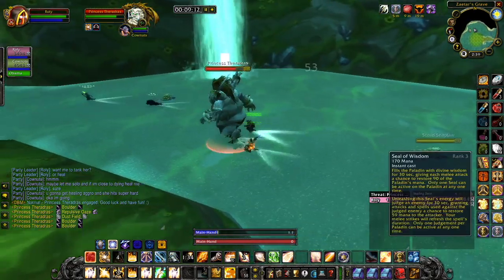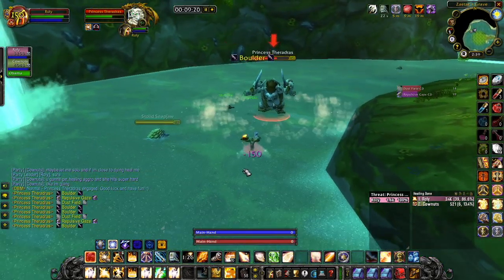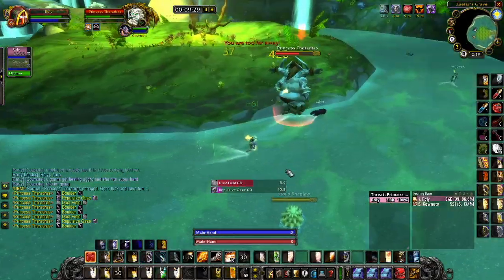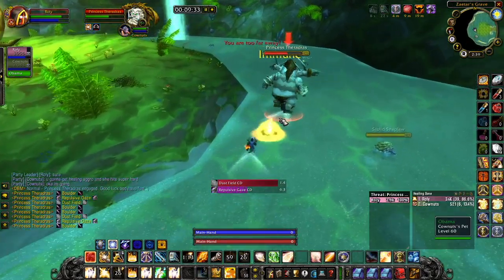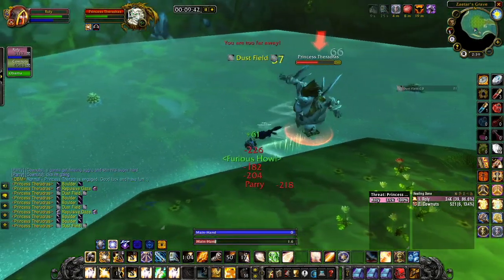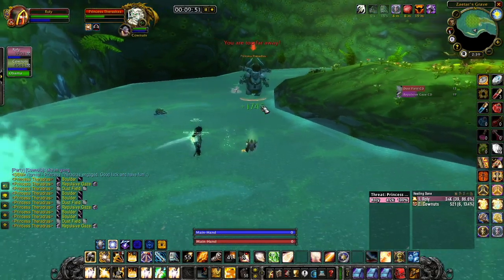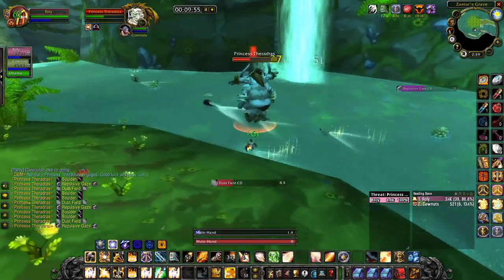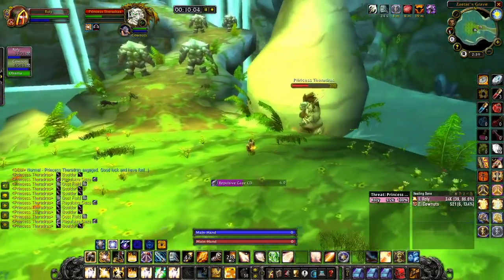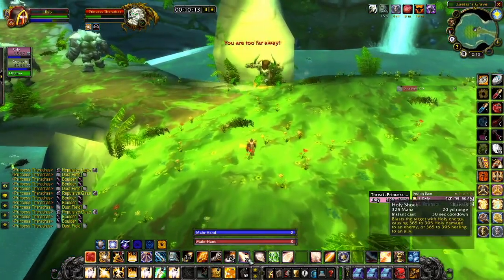I noticed from other videos of people soloing this that they make good use of a trinket — I forget the name, but it's from a questline in Eastern or Western Plaguelands. When you use it, it summons servants. The reason they use that is to trigger her AoE so they can get off a load more damage while she's attacking the servants instead. It's a fairly lengthy fight but not too difficult with two of you. I'll speed the video up here so you don't have to stand around watching the same thing.